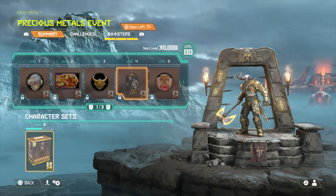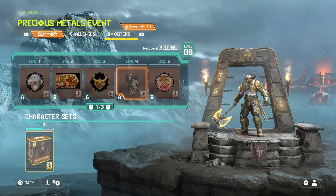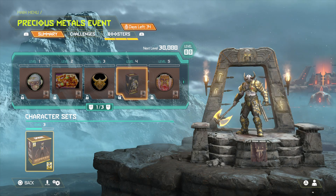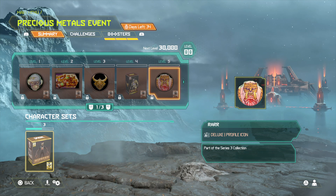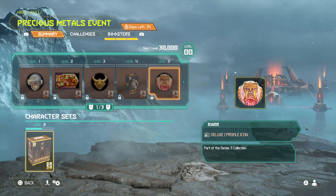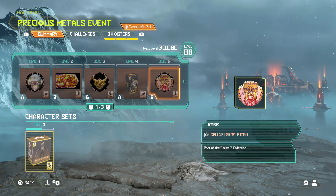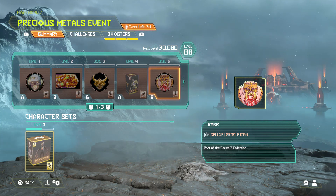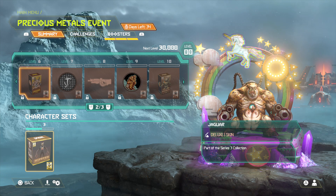That does look a bit basic but I still like it — it's still nice in my opinion. I'm liking the gold axe. We've got the rare icon that looks like a jaguar tiger Mancubus — that's a Jaguar Mancubus. Wait, is there a jaguar skin for Mancubus? Holy crap, there is — Mancubus got another skin!